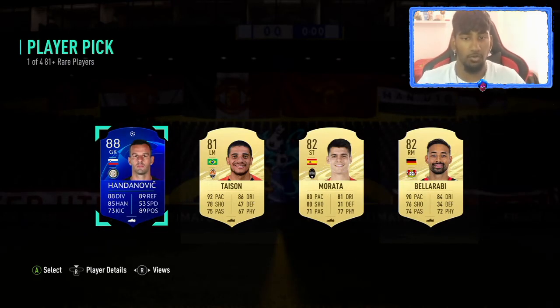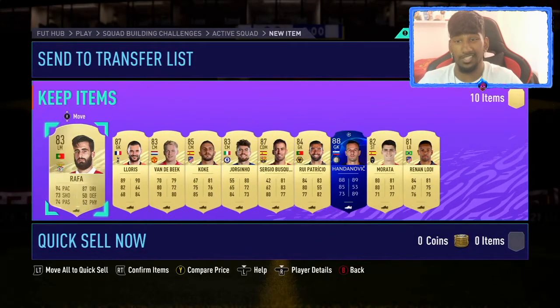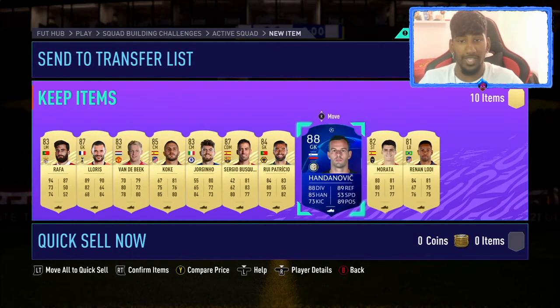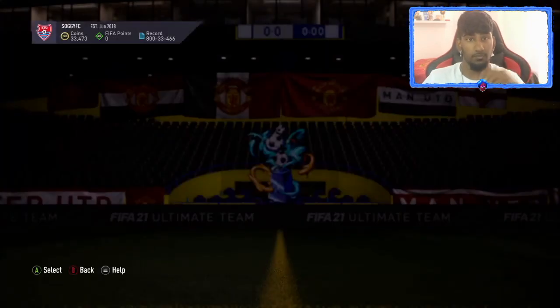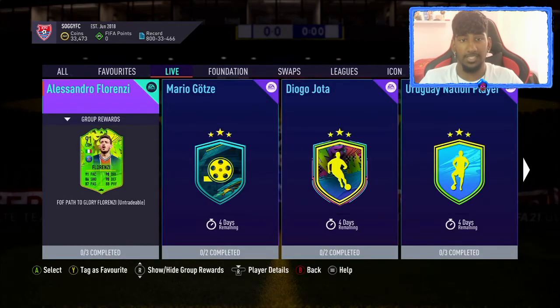We didn't get a Path to Glory, which isn't the best, but all these players are fodder and I don't mind taking them. The lowest we got was an 81, then an 82, and the rest were 83s and above. We got three walkouts, so I can't really complain. I'm actually quite happy — I can put them into future SBCs, whatever comes out.